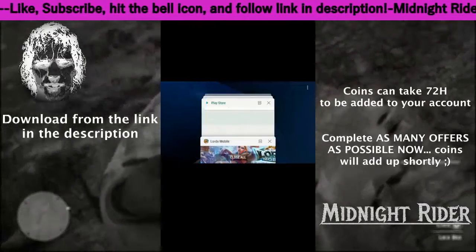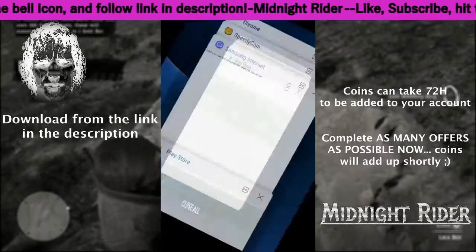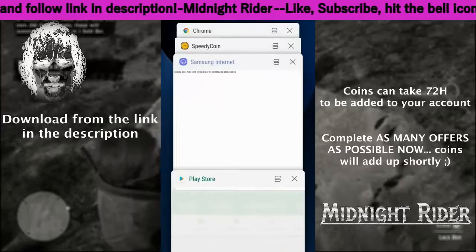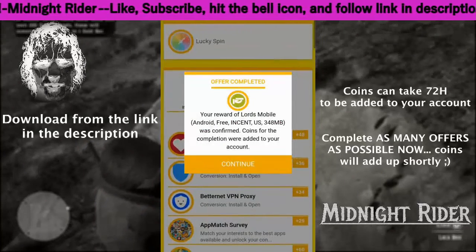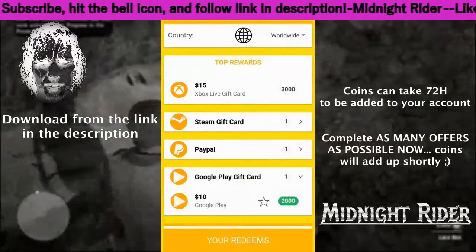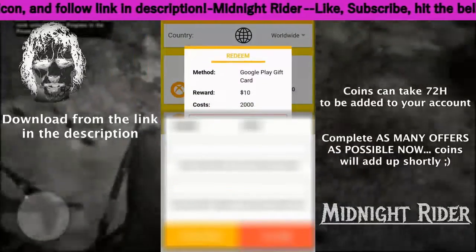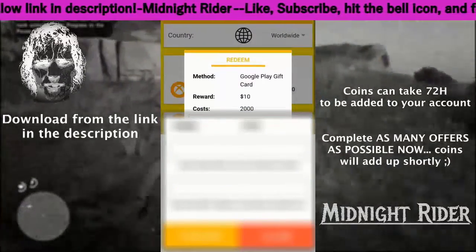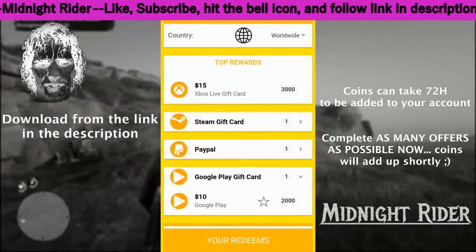The link in my description will take you straight to your app store. You want to download the app, get your account validated, and start doing these offers so you can start getting coins. Then you can use those coins toward one of your gift cards, whether it be Xbox, PlayStation, Google, or PayPal.